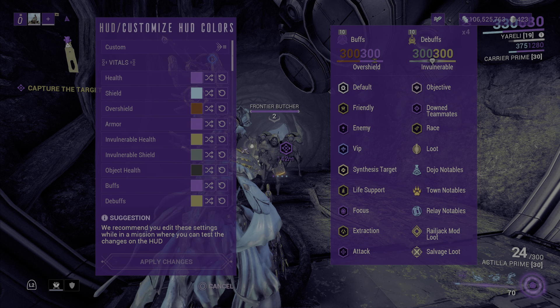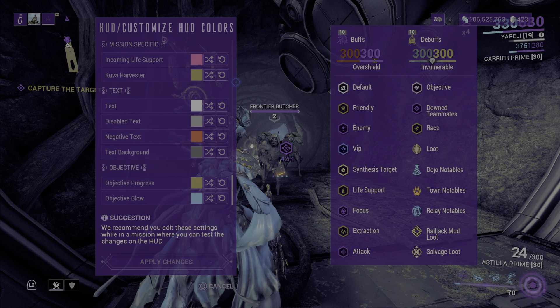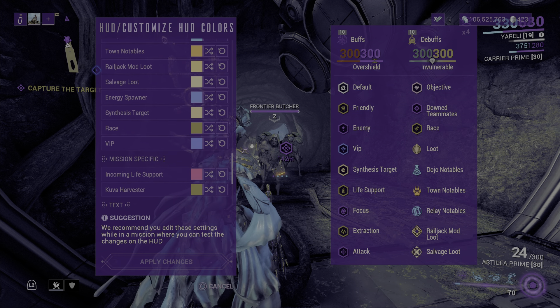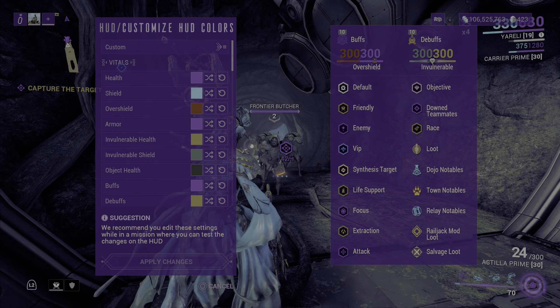You can change literally everything — from the icons, how they appear, the color — like literally everything color-wise you can customize. Everything that appears on your screen with color: layout, text color, everything is looking perfectly colored in the way I want to see it.